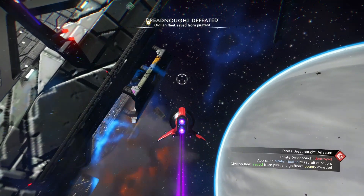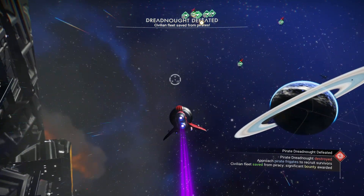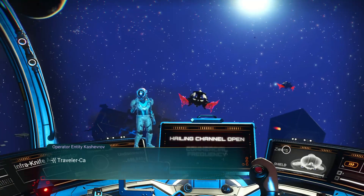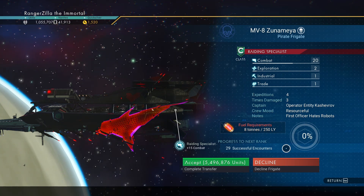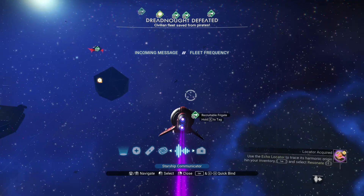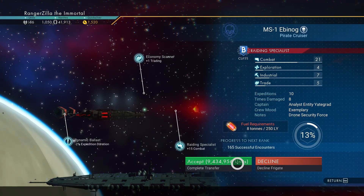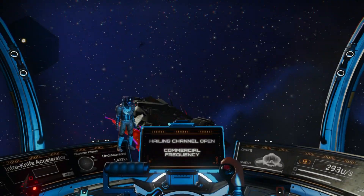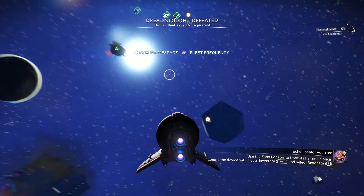In my case, I jumped to a Gek system on my permanent account. They'll probably be Gek or Vy'keen. I keep searching — part of exploring is what I enjoy. Just recruit as many frigates as you can. Make sure you have the units, because they cost like four million, nine million, eight million — make sure you have at least probably a hundred million units available. Any starship you have is probably good enough. I just use my exotic little ball — it's my favorite, and I have that on the main account too.